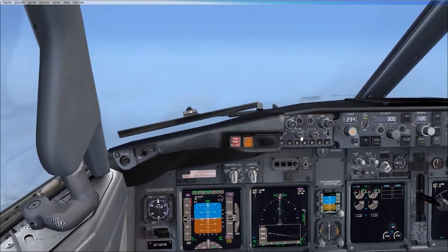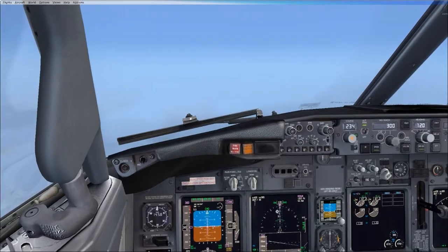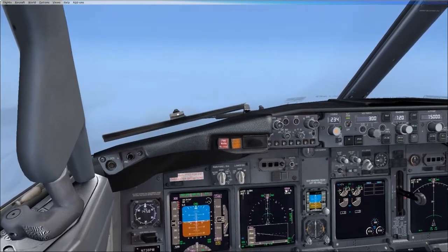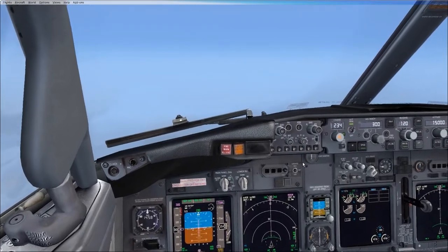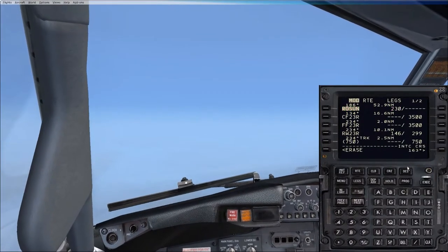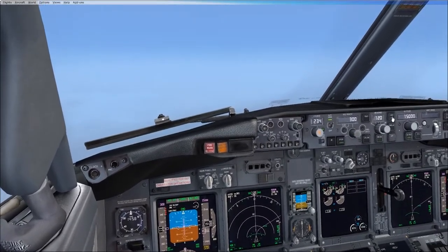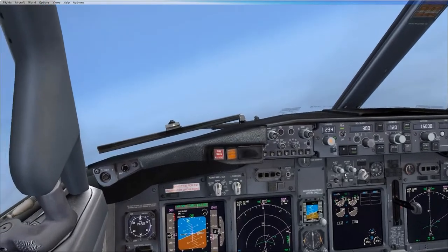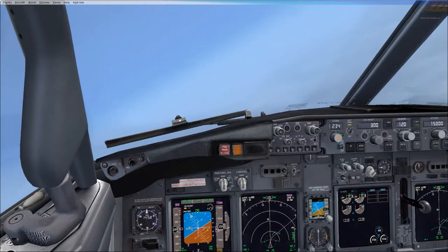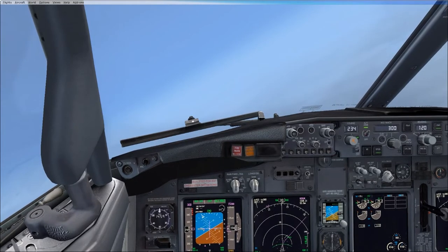If you see that on the EFIS panel, you've got approach, map, plan. That centre button — you can click it a few times and get another kind of screen, usually like a compass rose, and you can see it from a side-on angle as well. So from here, let's go direct Rosin. Line select Rosin, back on itself and execute. And now we need to go into LNAV as well to get it moving. LNAV selected. So right now your mode should be MCP speed, LNAV, ALT acquire. That's correct. Good. So that's ALT acquire — it's just picking up the altitude and then it will change to ALT hold.